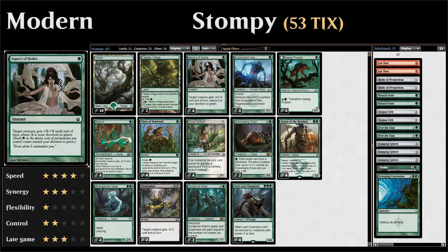At one mana we also have four copies of Aspect of Hydra, a one-mana instant that gives target creature +X/+X until end of turn where X is our devotion to green. Our devotion to green is calculated by adding up all the green mana symbols on the permanents we control, which can add up very quickly since we have a lot of double and triple green cards. Rancor also contributes green mana symbols, so we can quickly deal a lot of damage, making Aspect of Hydra an excellent finisher.